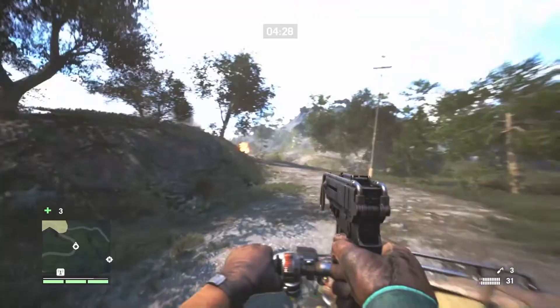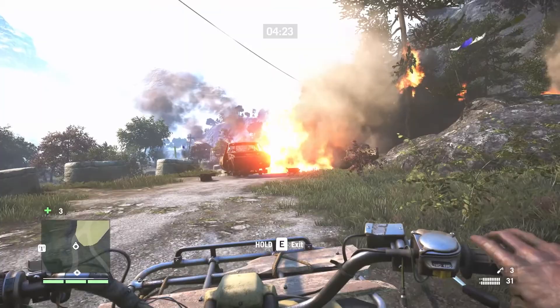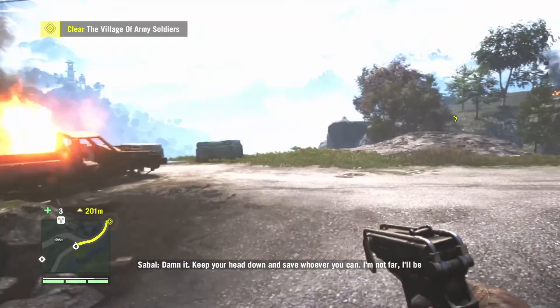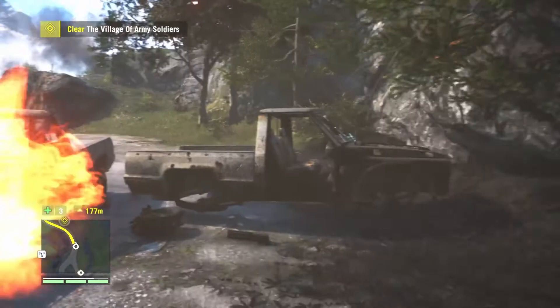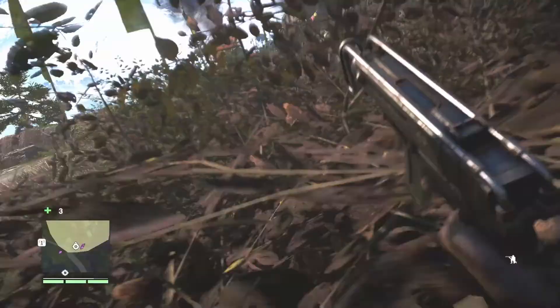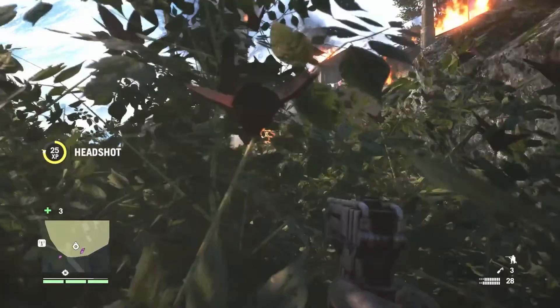I think this is a good time to exit. We have the sidearm. 'Clear the village of army soldiers. Keep your head down and save whoever you can. I'll be there soon with help.' I like how we actually have the one gun Longinus would have given us anyway. Helicopter — that's going to be interesting. Headshot. Western devil.